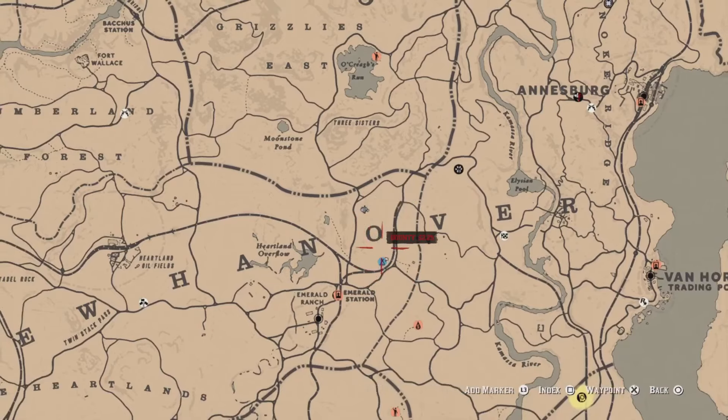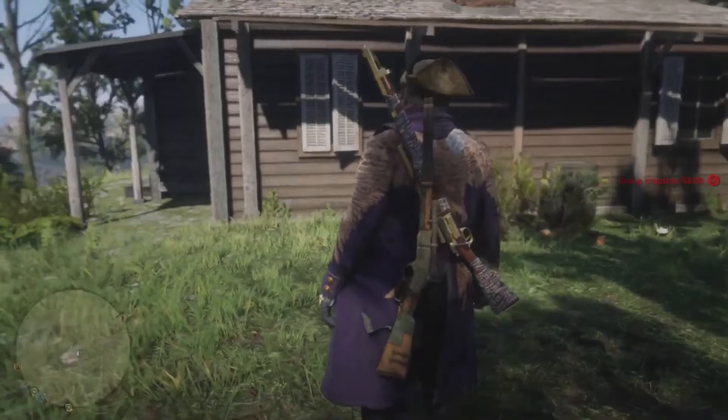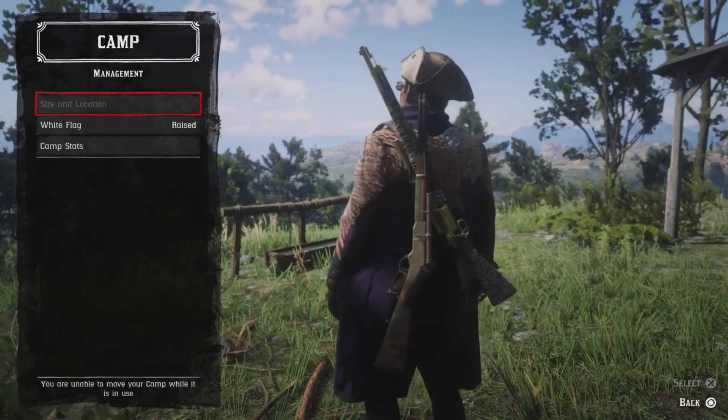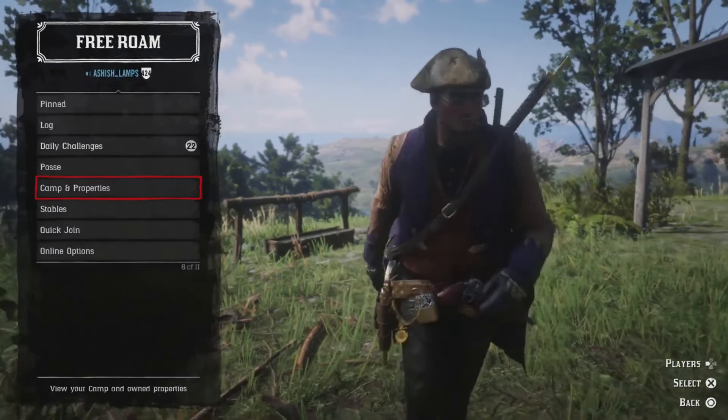Next, get over to this location just above the OANU Hanover, and place your camp at the Heartlands. Ideally you'll want your camp in the Heartland overflow area. My camp was glitched out — it's grayed out — so it might take a couple of tries, but don't worry, you will get it there.